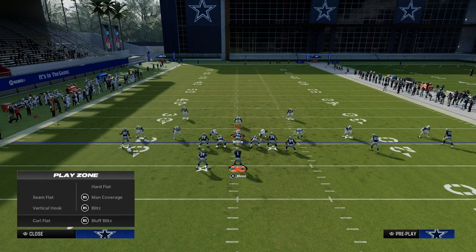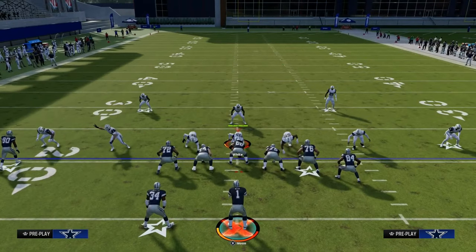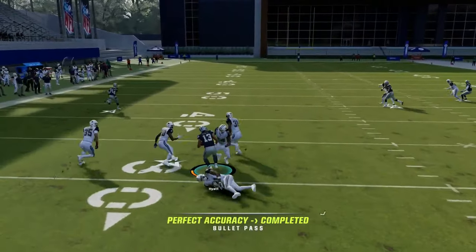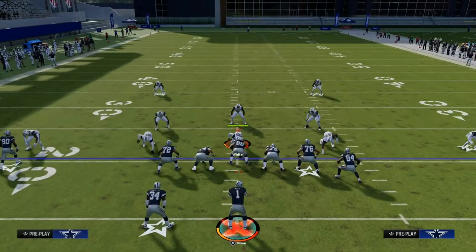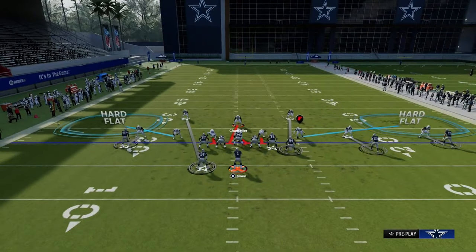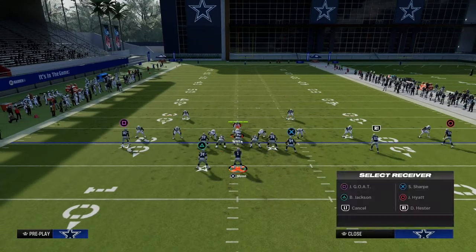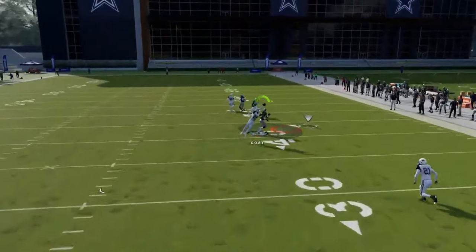The only way to stop the drag is to utilize a hard flat. The other important thing to understand is the best routes on the play are obviously the post route and the wheel route. So if the user decides to go guard that post, you can check down to this drag right in the middle of the field. To stop that drag route, they're going to have to have four to five different underneath zones — two hard flats and two yellow zones shaded underneath. Because of all the things they have to do to stop the drag, a lot of times their user will end up biting down on the drag route, and when that happens you'll be able to hit your post, which is truly the best route on the play.